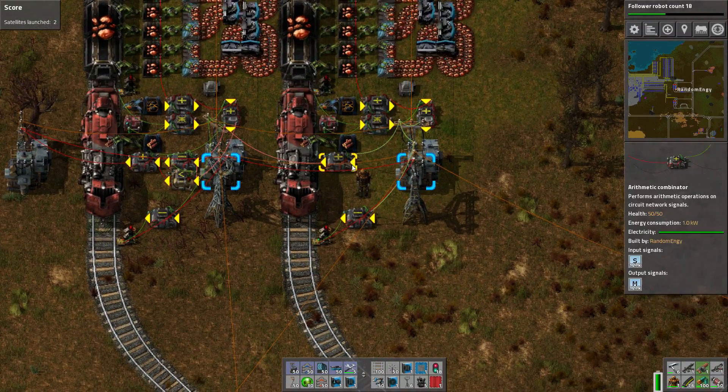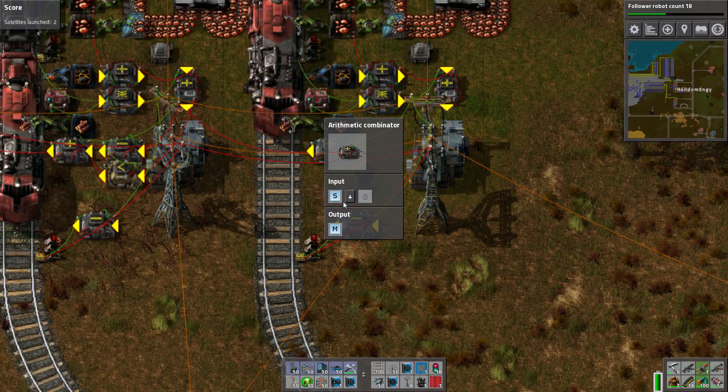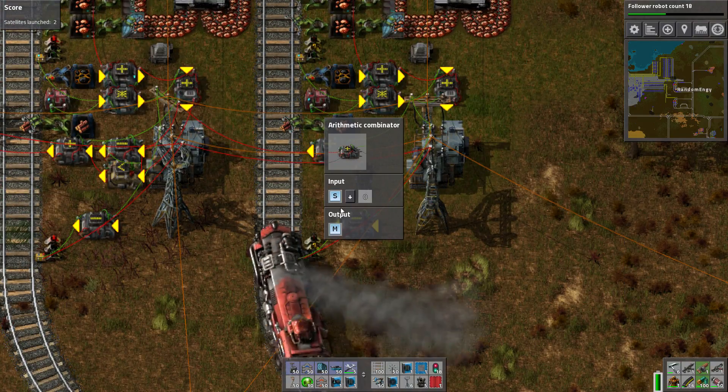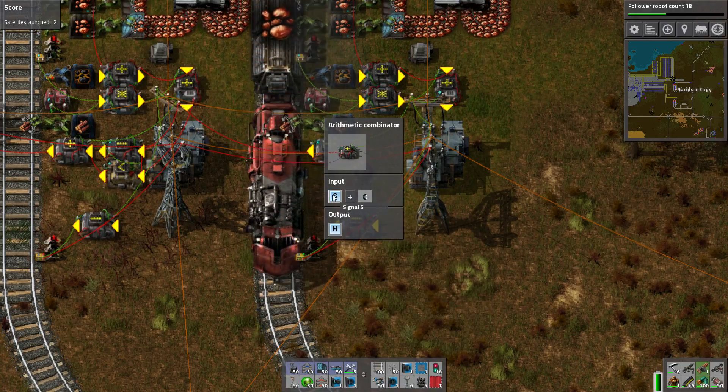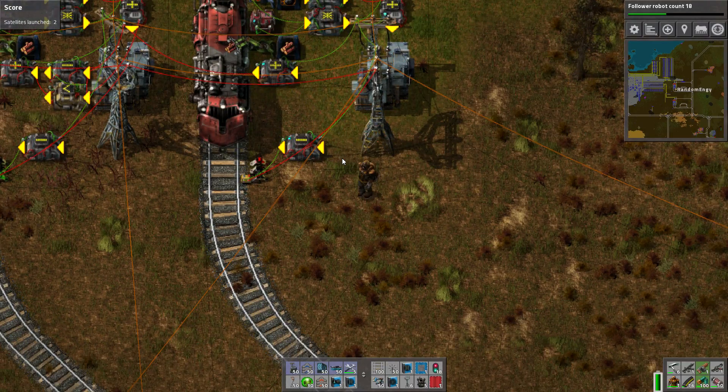So this goes over here. The first station also outputs M, so it's passing the current minimum signal down here. So this is a working signal at this point, saying at this point we're the lowest one. So it's just translating the S signal to an M signal with this arithmetic combinator.